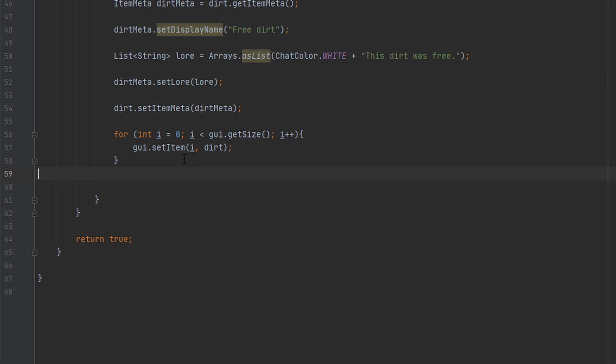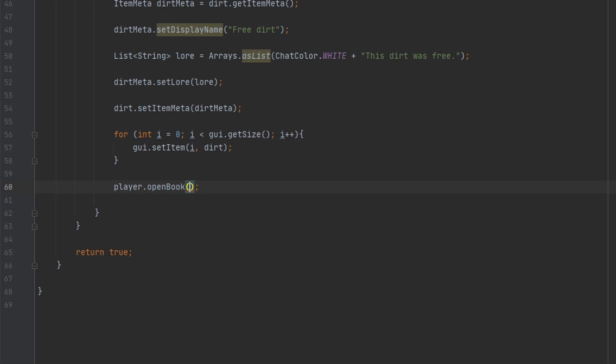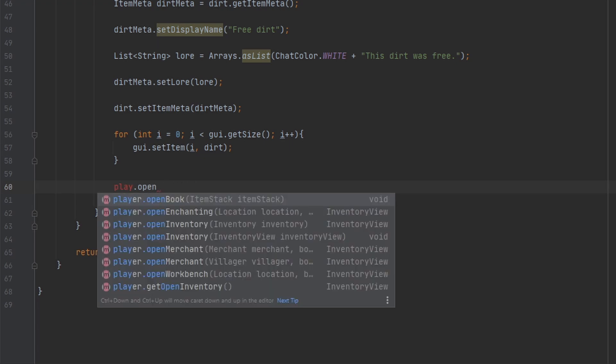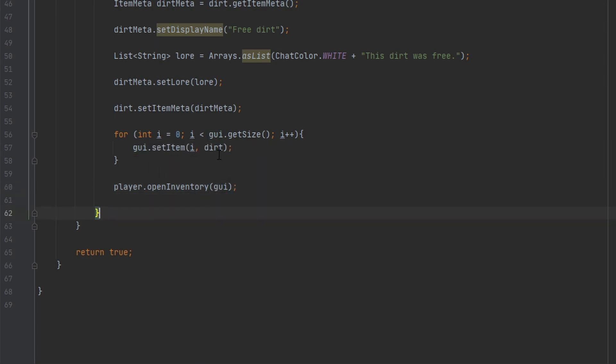Now our inventory will be full of dirt. All we have to do is open the inventory for the player — it's very simple: 'player.openInventory(gui)'. And there we go, guys, it's that simple.